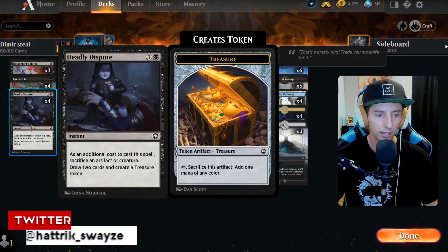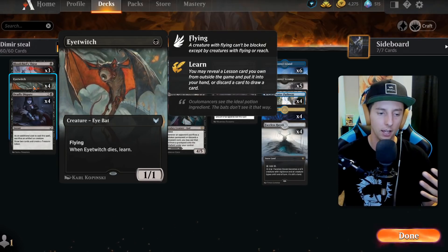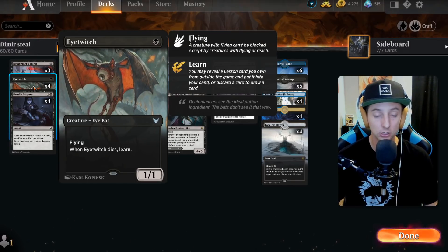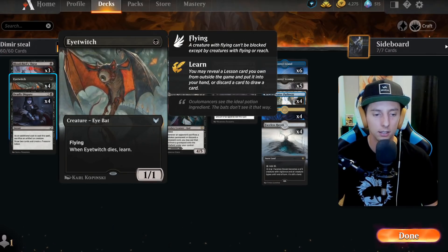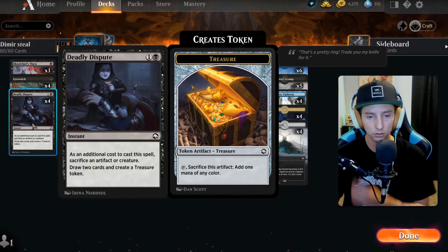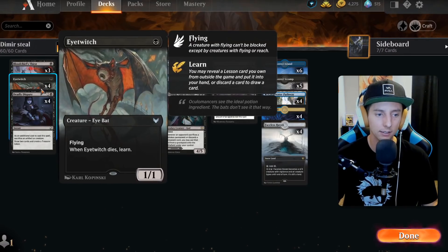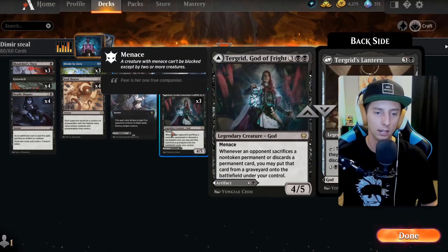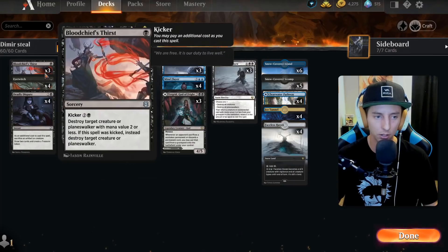We'd rather use Deadly Dispute on turn two with Eye Twitch. Eye Twitch comes out early — in Standard 2022, learning is a really powerful tool. That's why we have Eye Twitch as our first one-mana drop: it's a good body to block with early, we can learn, fix our mana, and we can also sacrifice it on turn two, get some treasure ramp, draw some cards. A lot of value in two cards. To get to the end game we need to control the board.